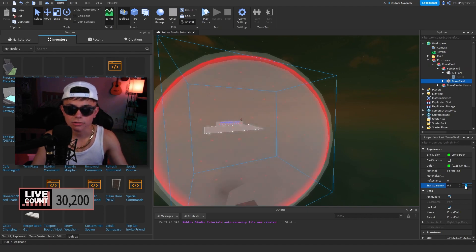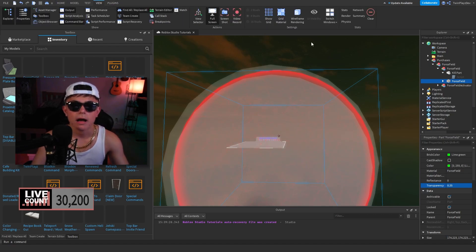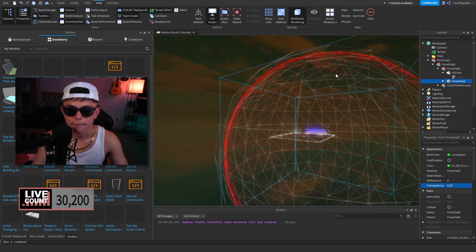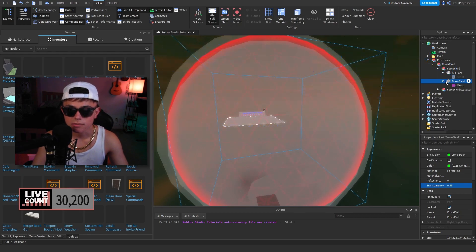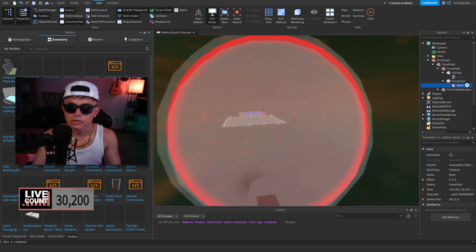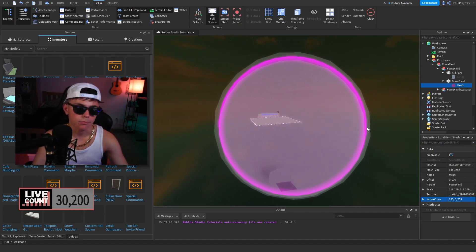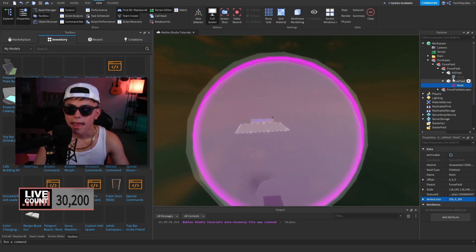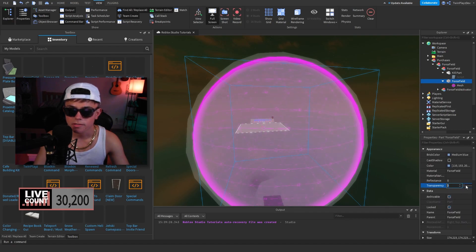It might confuse you — this is a block, this is a circle, but it looks like a block outline. When you go to the force field itself and turn that transparency down, it's gonna look like a circle but it is a block — it's a mesh. This force field part you can customize and make your own. You can use this mesh if you want, change the color — for example set it to 255 to make it purple.